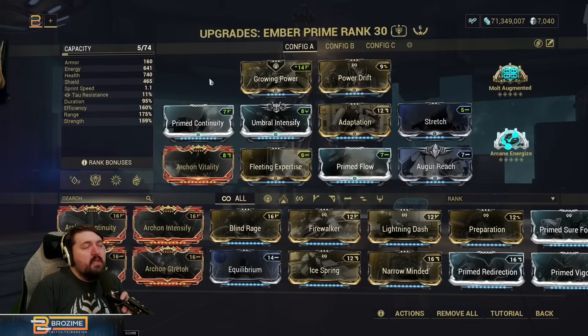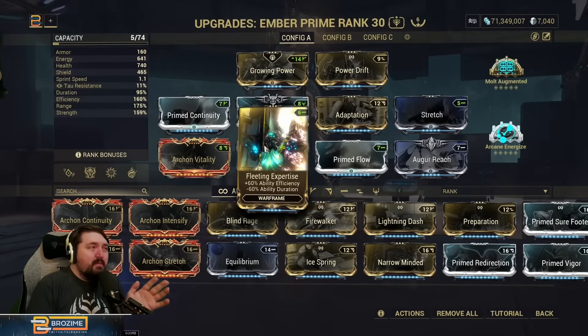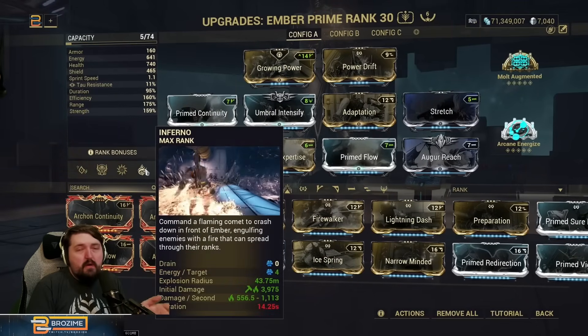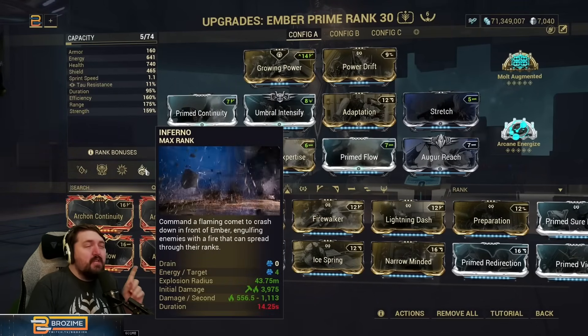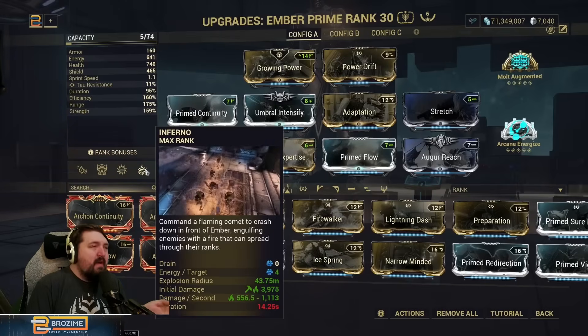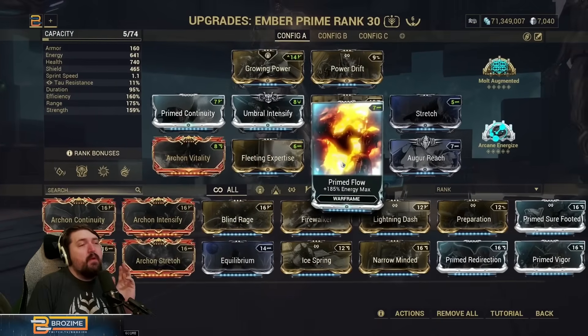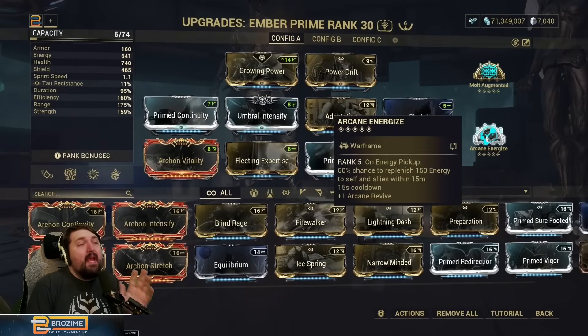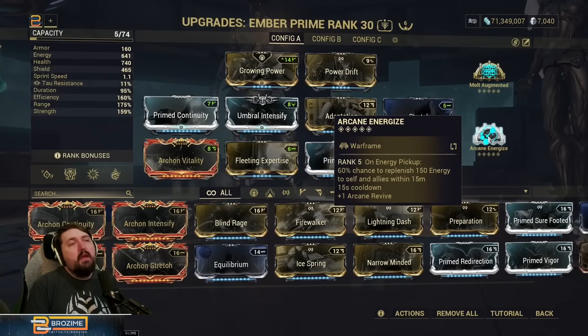You still need to run at least a Fleeting Expertise's worth of efficiency, because that plus-60 is really necessary for Inferno. This ability is so energy hungry — it's four energy per enemy, and in Steel Path enemy density that is still an absolute ton of energy. That's why we're also running Primed Flow and still need Arcane Energize most of the time, especially when hitting extremely large groups.